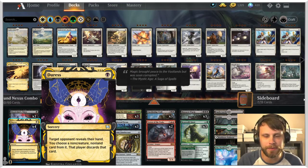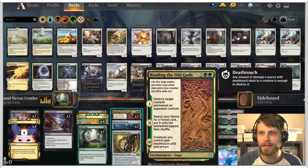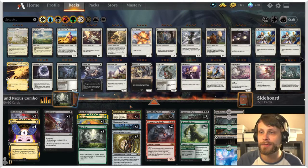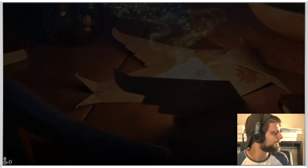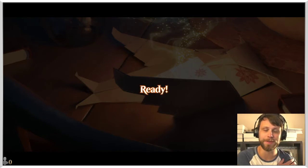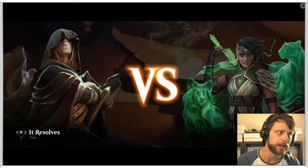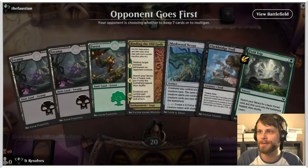We also have quite a bit of removal including some proactive stuff like Duress, which is really curious to me because a lot of times you wouldn't normally see this — against a creature deck it's not going to be great. But in playtesting it usually finds a target. It struggles a bit against adventure decks, but overall it's pretty good. We have Blood Chief's Thirst, Heartless Act, Binding of the Old Gods — all ways to deal with the opponent's stuff. It's a bunch of ramp, a bunch of removal, and some big old things.